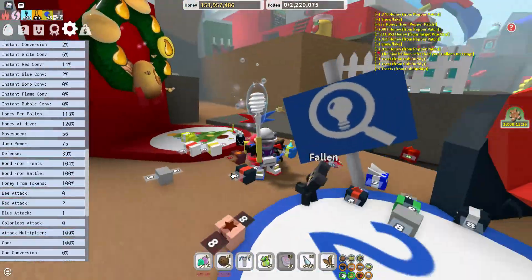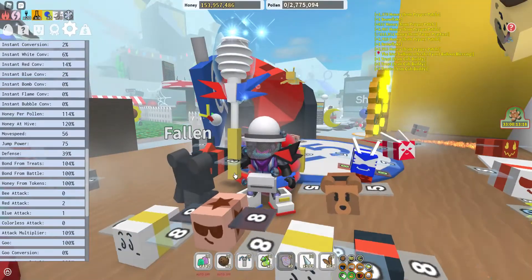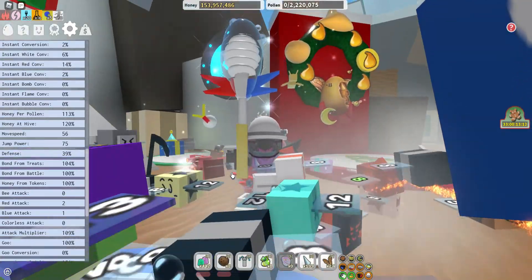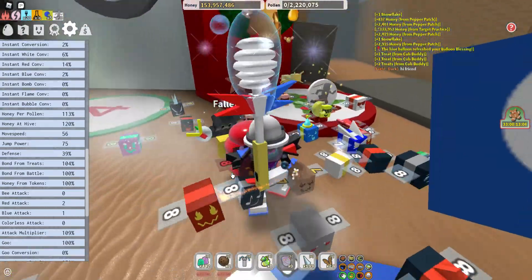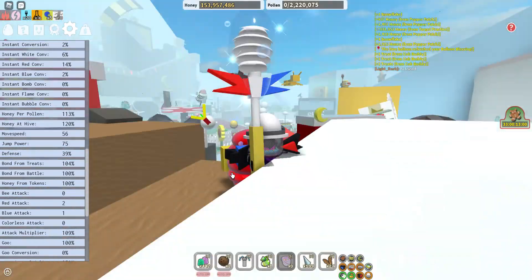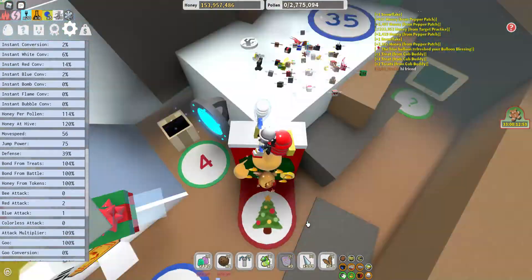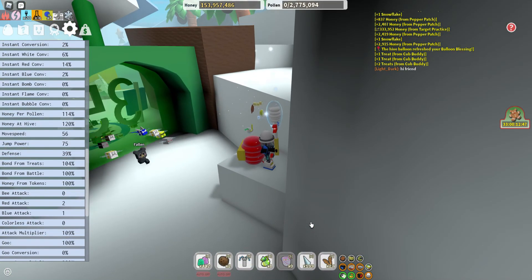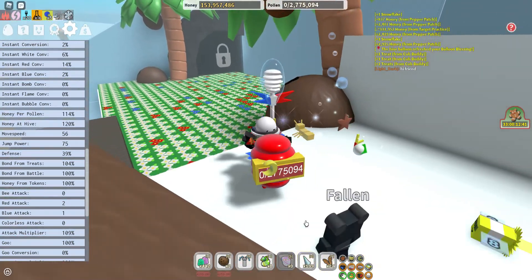Following that, you need the type of hive that you need. You can have a cub buddy — by the way, my cub buddy says if you don't subscribe in five seconds, a spider will be crawling on your face on your bed, so don't take any chances. You need beekeeper boots in order to get up here, or just find a red cannon, and you need 35 bees.